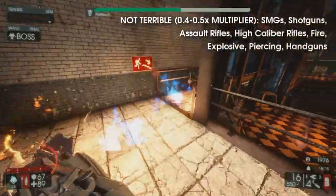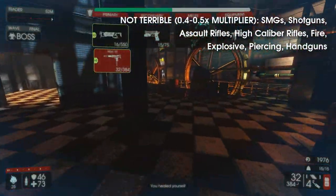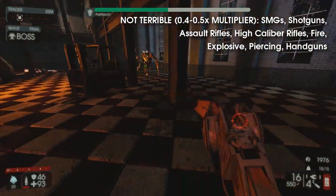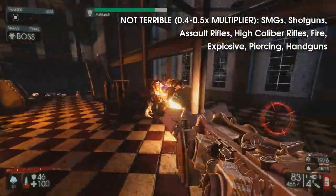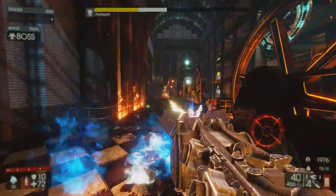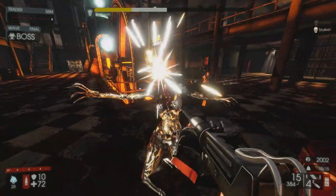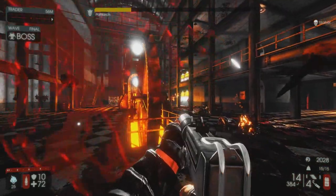Some machine guns, assault rifles, handguns, high caliber rifles, fire, and piercing damage will all receive a 0.5 multiplier, and shotguns and explosives will receive a slightly higher 0.4 multiplier. However, toxic damage will get reduced incredibly, dealing only 5% of its base damage.